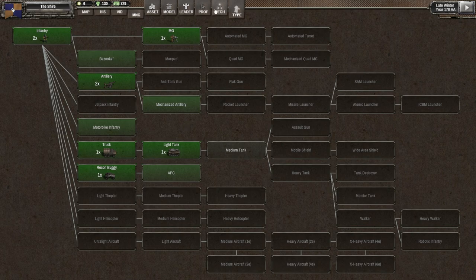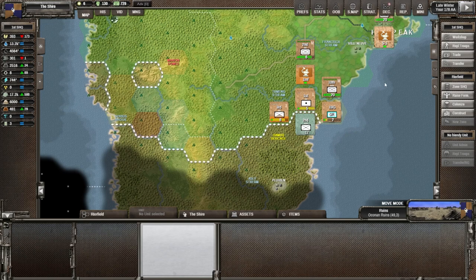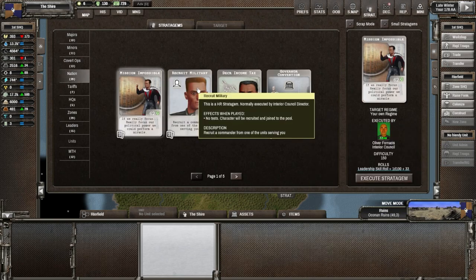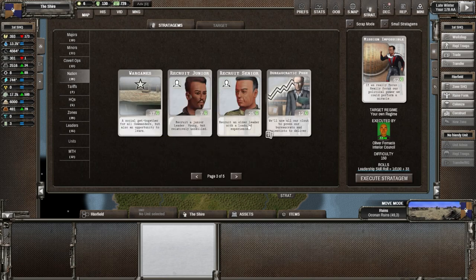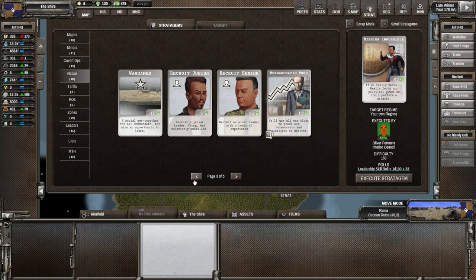We have thopters, helicopters, ultra light aircraft, bazookas - we're going to have to go with infantry. That means we need tech - automatic rifles equipment is the key. The military research council will handle that but it'll be next turn at least. We need a director now. Using a card to recruit: we have recruit military, recruit talent - the young capable leader. Here's a senior old leader with loads of experience. I'll take the old leader.